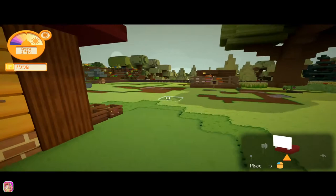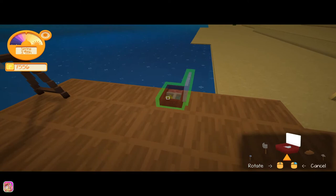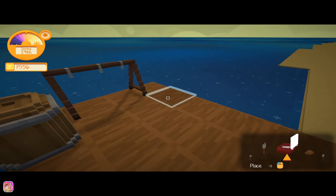We can go back to our fishing spot and get this put down. I think this is the last thing we needed. Let me do this — left click. This is kind of small. Do we really want it there? Let's put it right here. There we go — put it right there. Awesome — fishing requirements complete! Yay!